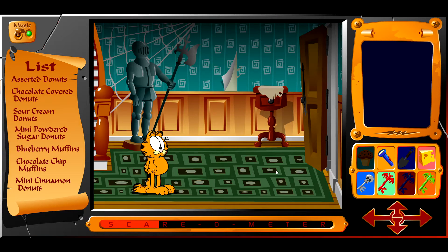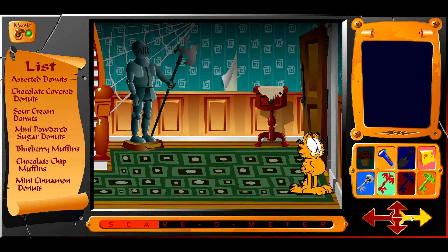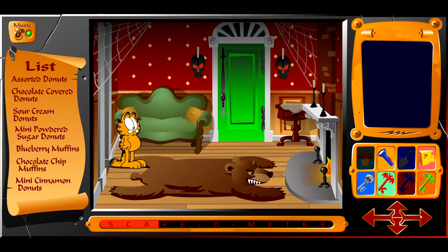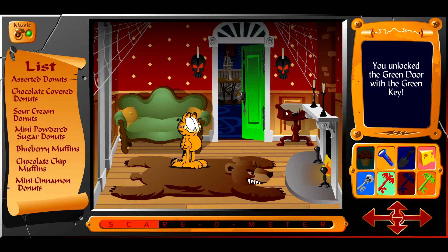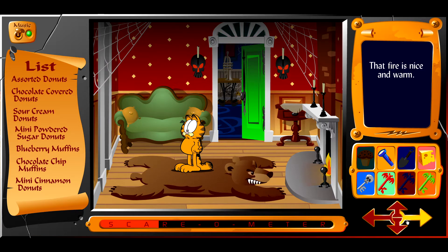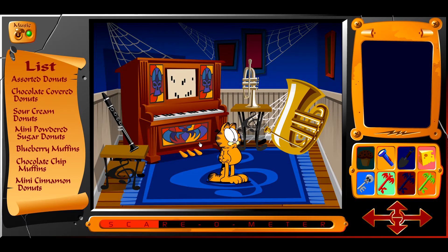We haven't found any donuts or muffins so far — are they going to be hidden? I believe so. Don't click on the bear or you'll get a scare! Scare bear stare! I unlocked the green door. Is there anything in here? He was very happy about that. So making progress reduces your scare. Oh, the music room!